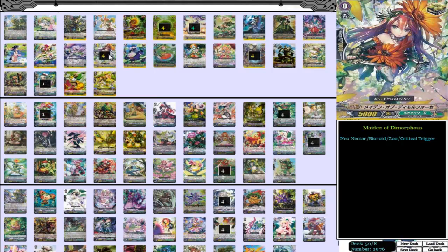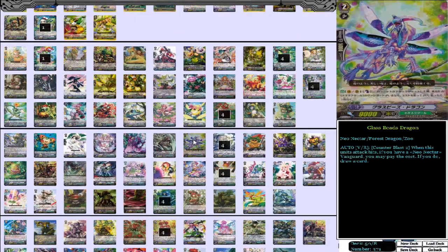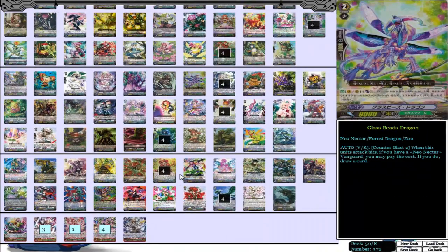I definitely think 12 crit is very suited for this deck. If you want to play 8 crit, 4 draw, go ahead — that's the only other option, really. And then we also have 4 Fairy Light Dragon for heal. Already onto our stride units — this one's going fast. We have 4 Sacred Tree Dragon, Jingle Flower Dragon.